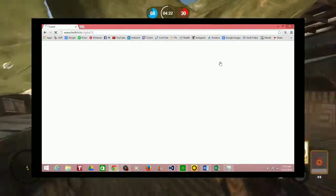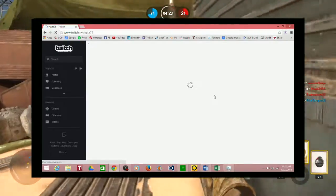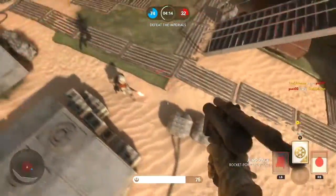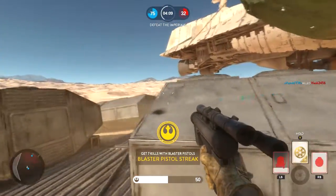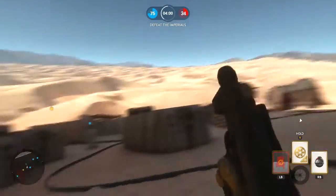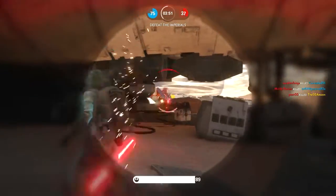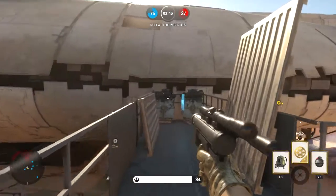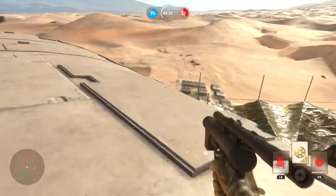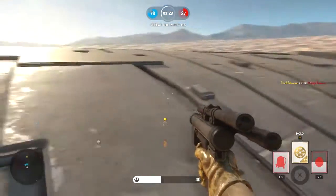Hook up a headset — it could be the basic Xbox headset that comes with your console, Turtle Beaches, Astros, whatever. Set it up, make sure you have a Twitch account, and before you start, go into your Twitch settings and make sure your streams are set to archive. If you don't do this, Twitch will not save your streams and you won't have your recorded gameplay and audio. After your stream is done processing, there'll be a section in your Twitch profile showing your latest streams.